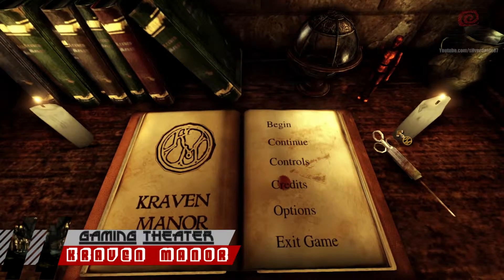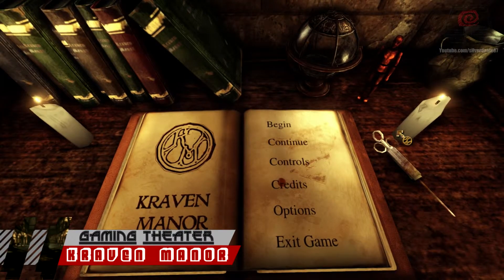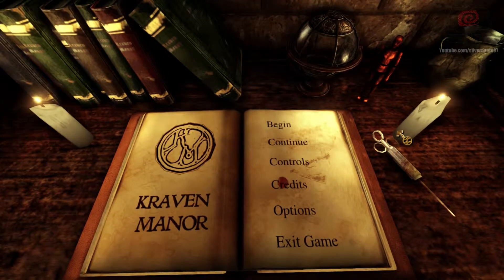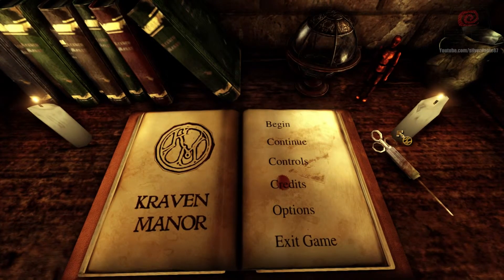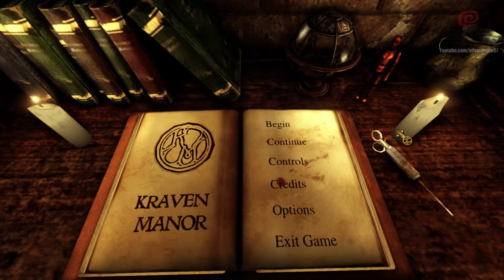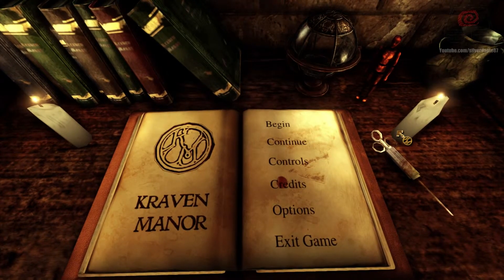Tonight we'll be taking a look at Craven Manor from Demon Wagon Studios. You can get it on Steam for $9.99, or you can go to IndieDB and get it for free. The difference is: when you buy it you're supporting the developers, and you're getting additional content. There is a free demo out there, and it is essentially the entirety of the game as far as you can tell.